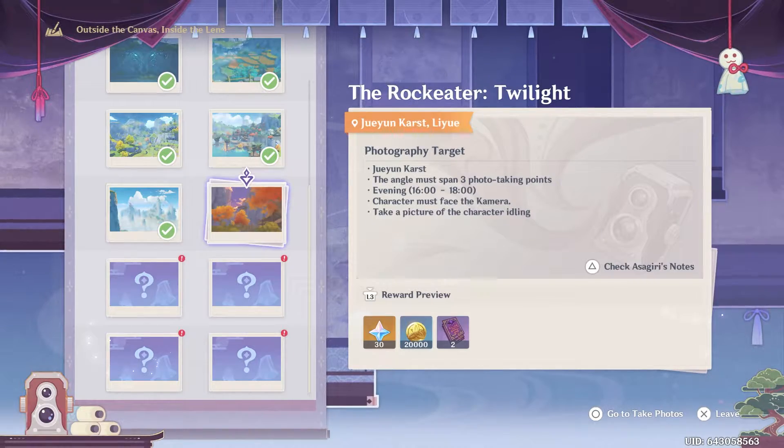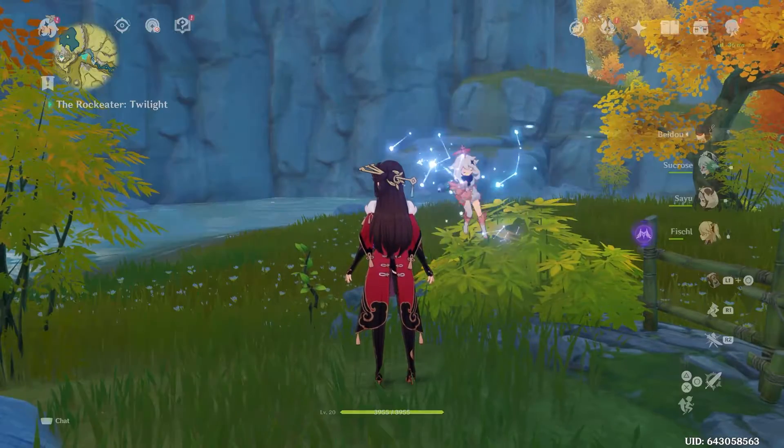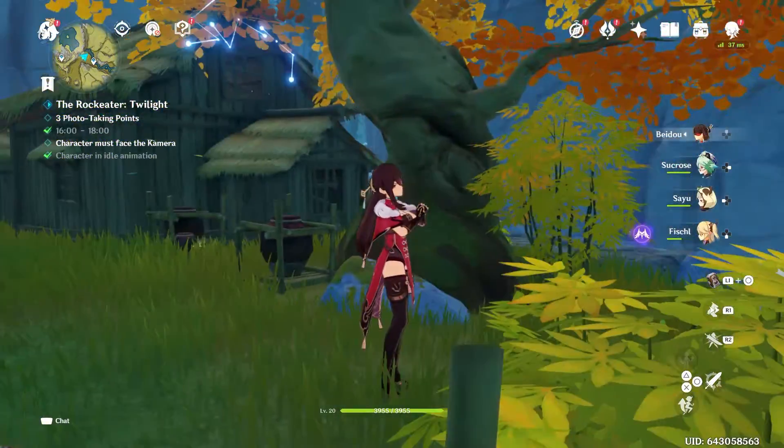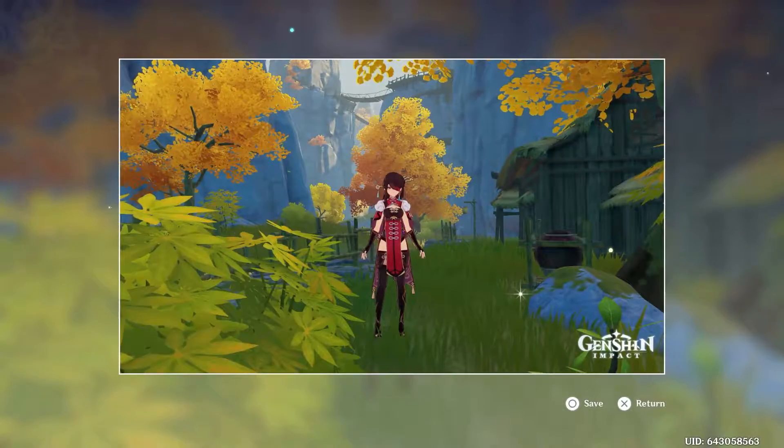Basically, you just go to the location, change the time to evening, then have the character look at the two points, then face the camera after waiting for them to do their idle animation, take your picture, go home.